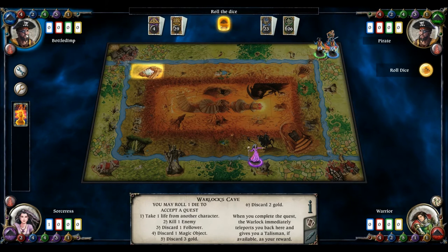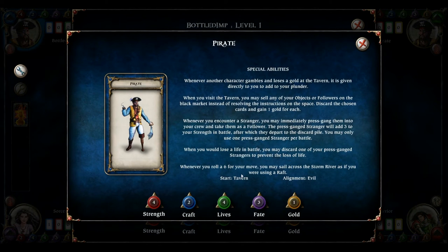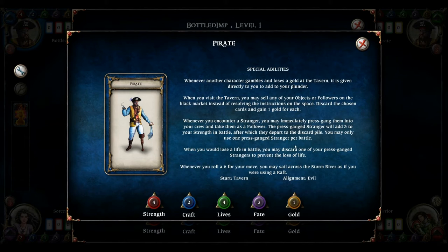Let's have a quick look at the characters. There's me with a peg leg and full pirate kit. Each character has its own special abilities, so let's go through the stats first. You get Strength, Craft, Lives, Fate, and Gold. Strength — I have four, that's your fighting capability. Craft is your intellect, basically, and it also determines your capability of casting spells. Lives — if you lose all your lives and no one's on the Crown of Command, you can respawn. Fate is to do with re-rolling the die — you pay fate to re-roll and must accept the second outcome. Gold is obviously what you use to buy stuff.